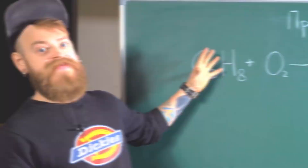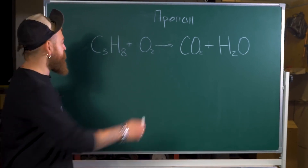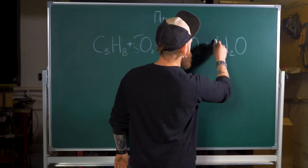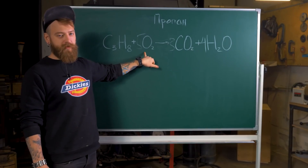Propane. C3H8. It has carbon, it has hydrogen. The burning takes place only when oxygen is present. Let's equate the reaction — it's the ratio of one part propane to five parts oxygen to make it burn evenly.